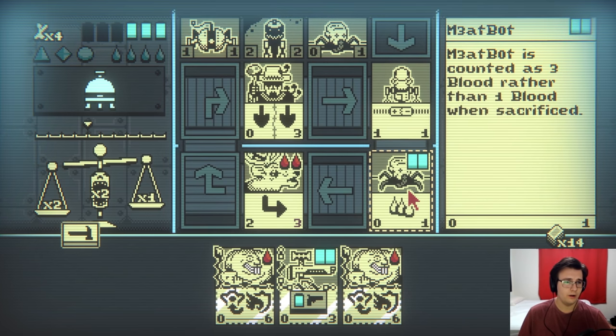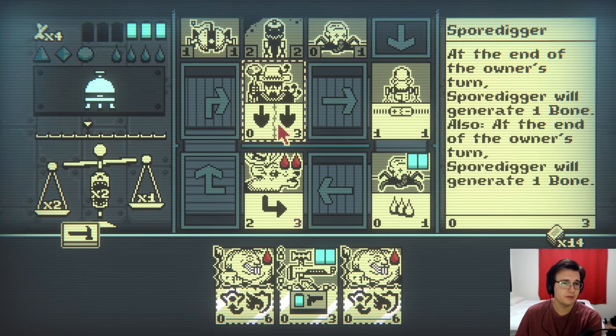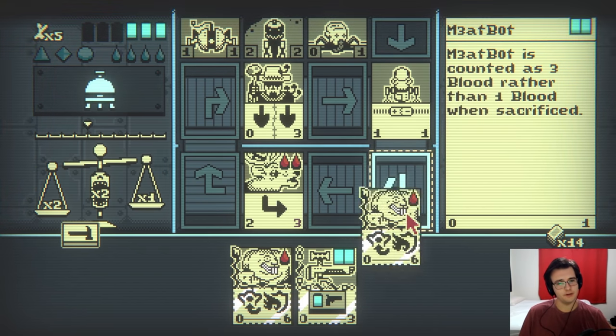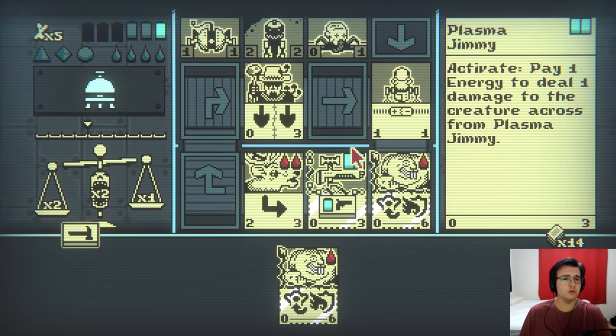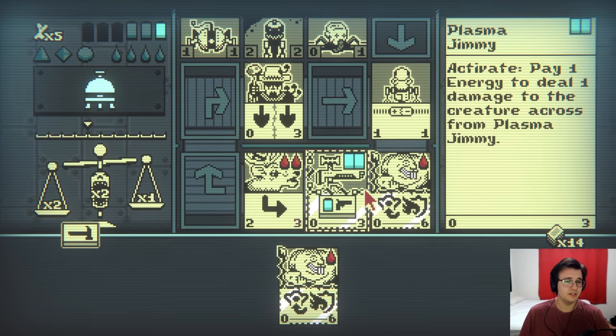Okay, so now I can do something about the meat bot. Unfortunately, I'm gonna end up attacking the spore digger. I want to go for a mole man right here. Plasma jimmy here. I'm gonna use the plasma jimmy. Wait, what? It can only kill creatures! It can't attack directly.